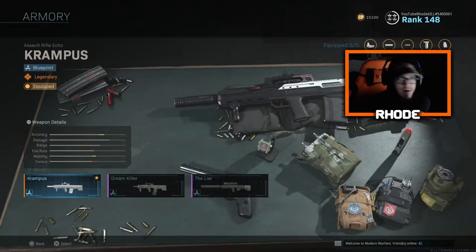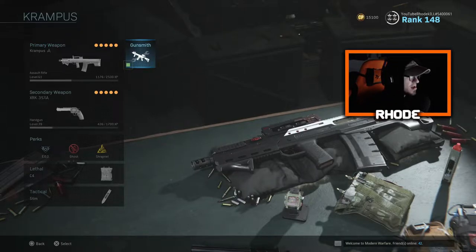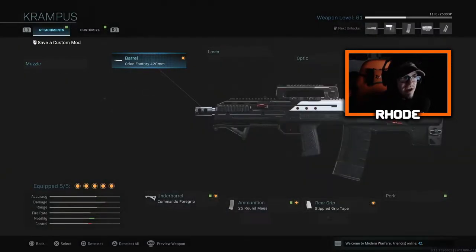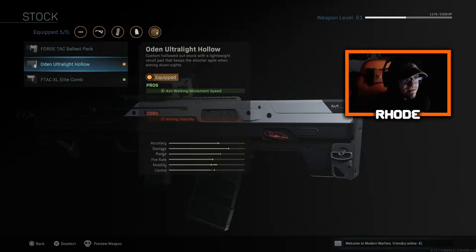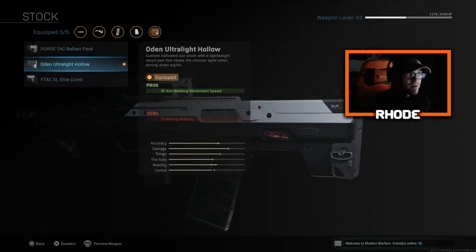I'm pretty sure you guys all know that already, but if not, that's the key. So what you want to run on this Odin — you guys would be surprised, man. This variant has a different iron sight and it makes this thing ten times better. You guys will have to see in the gameplay. I have the Odin factory 420mm barrel, which makes the ADS faster — ADS and movement speed faster. Then I have the ultra light hollow stock, which I just now see I had unlocked. I am going to throw this on there. I do recommend running the F-tech XL Elite, but I was running the Odin ultra light hollow.